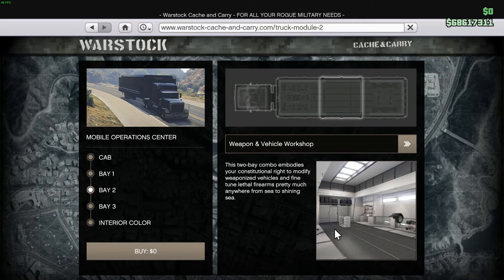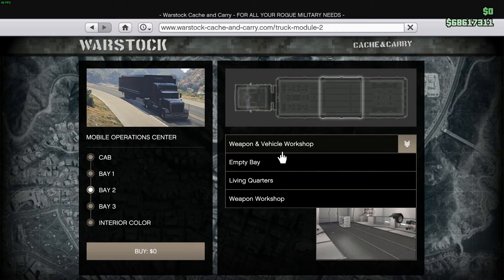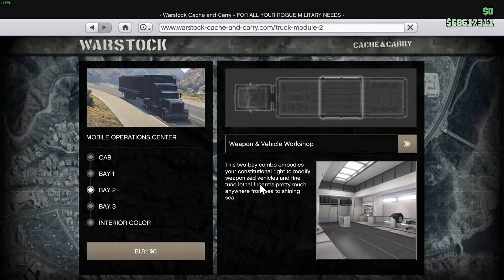Moving on to Bay 2 — I've already put the Weapon and Vehicle Workshop combination for Bay 2 and Bay 3, because this bay specifically needs two spaces. I recommend buying the Weapon and Vehicle Workshop because this is where you can modify your weaponized vehicles and also modify your weapons and make them Mark 2.